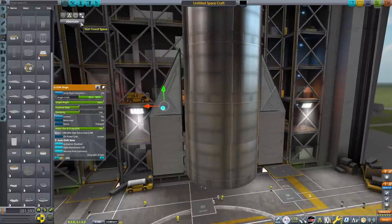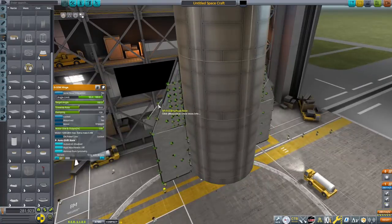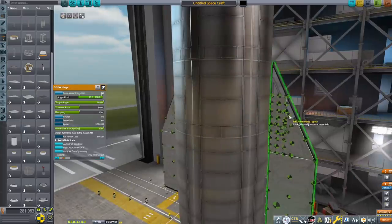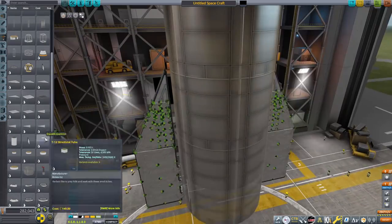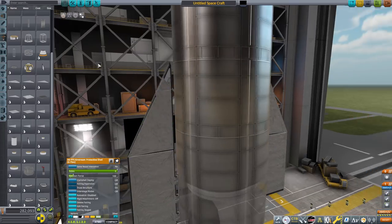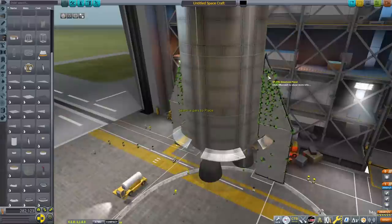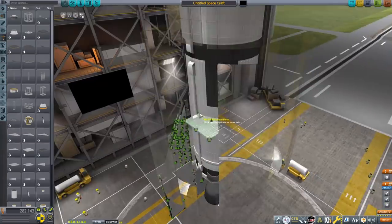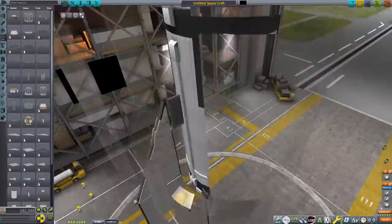For the top fins, since no structural panel is really the correct angle for those steep wings, you basically just spam structural panels everywhere — just chuck them all on and get it as good as you can. The top tip unfortunately cannot be filled because no structural panel is small enough to fit that angle. If anyone knows what to do about that gap, hit me up in the comments or DM me on Discord — I'd greatly appreciate it. I want to make this a community effort; maybe a V3 if enough people give me better designs. The part count can get pretty high with this, especially the full stack when you add the grid fins to the Super Heavy.